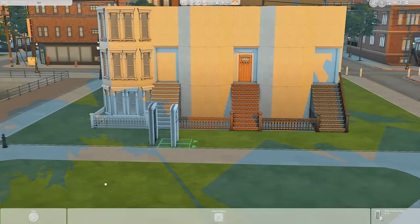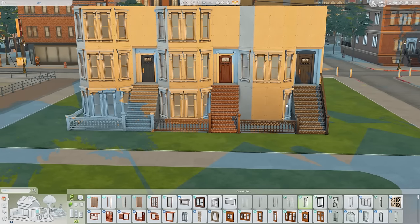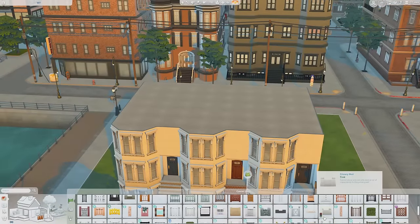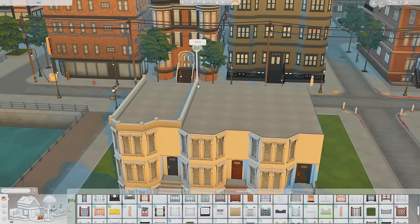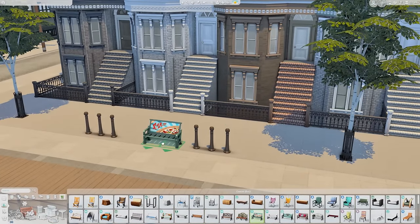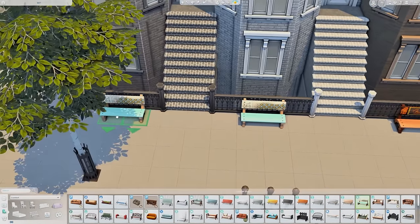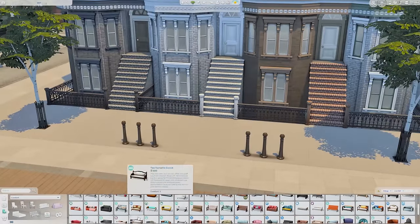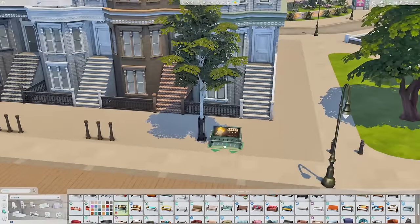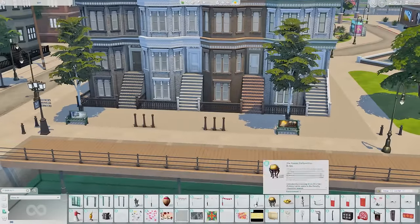With For Rent, you're going to be able to have multiple households on one lot — you could be a landlord, you could be a tenant. I love the new lot type; basically you can have a bunch of different households on different lots. So I've been building a lot of things where you could have multiple families or sims with different households on one lot with different dwellings.